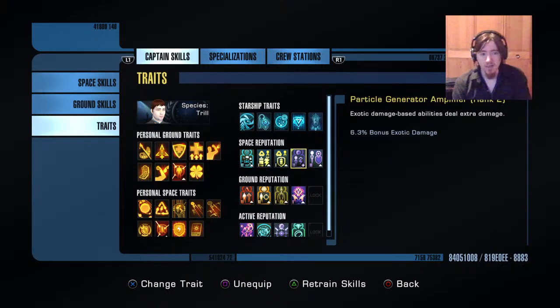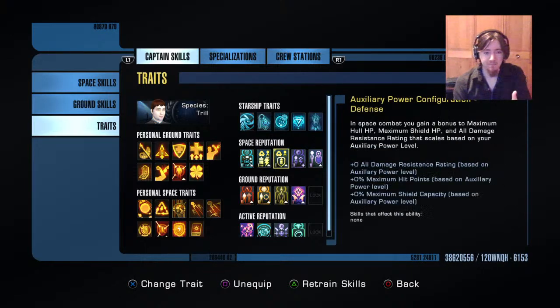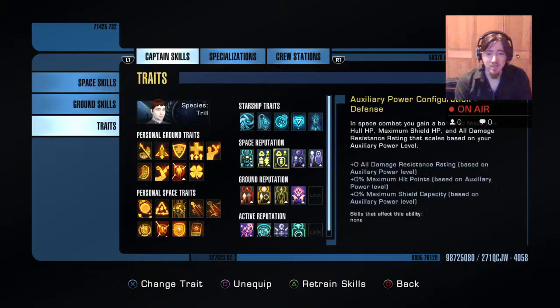Particle generator amplifier — great skill, it's the only one that directly buffs your bonus exotic damage, so definitely take that. Advanced hull reinforcements — I put this in because I'm using no armor on my ship, so it's kind of like my makeshift armor. In combination with the all damage resist from these two skills I get around 42% all damage resist across the board, which I think is pretty good just from two skills.